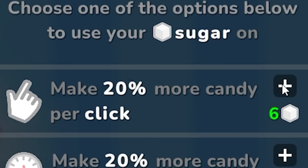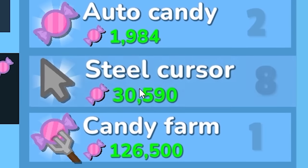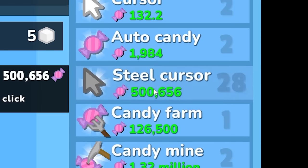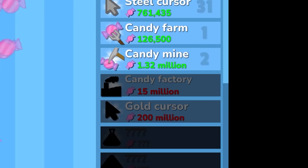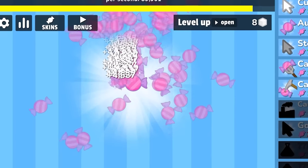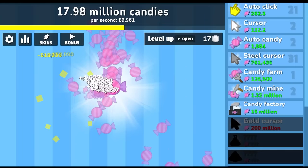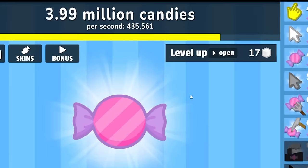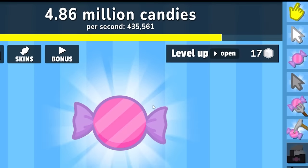Let's level up my click, buy another candy mine, and put more into my steel cursor. I'm actually making so much candy per second. The next upgrade is at 15 million candy — that's gonna take me a while. By a while I mean like 15 seconds. And just like that I have 18 million, so let's get the candy factory. I'm now making 400,000 candy per second.